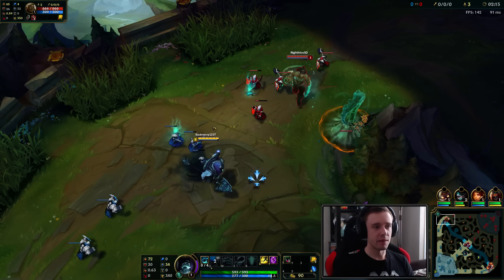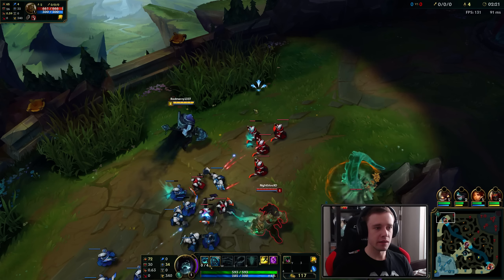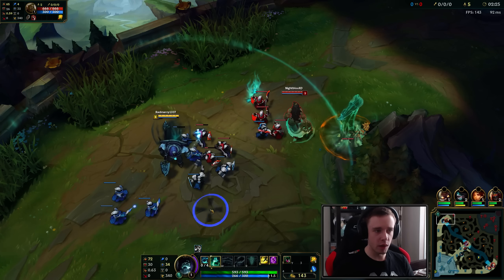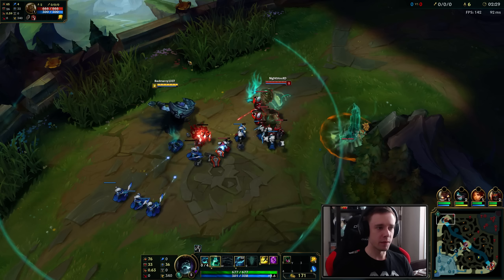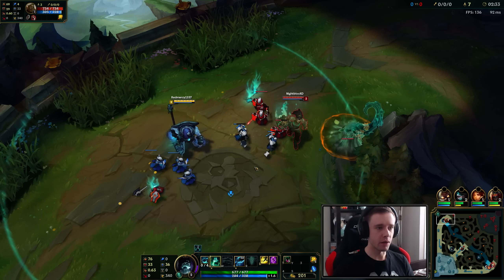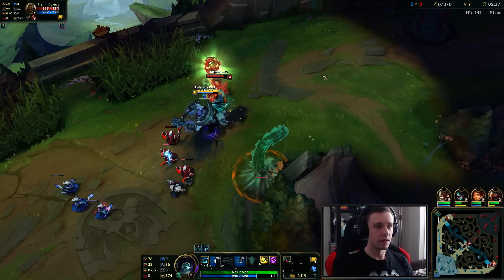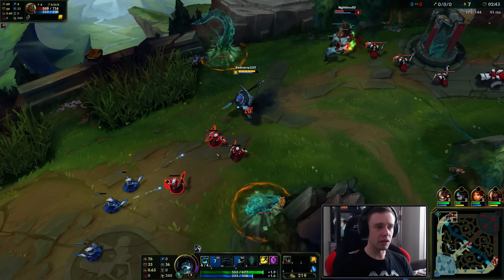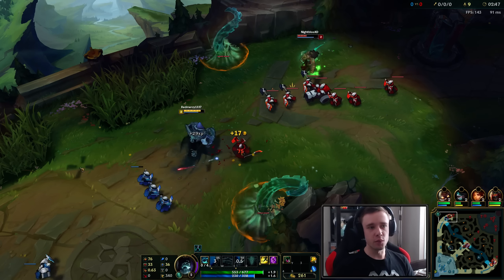You want to try last hitting with your Q whenever possible because you want to get these graves in the ground. Watch - I'm gonna kill one more and once I kill one more I will summon my ghouls so you guys will see how it works, especially with my E. I'll show you right here once I kill this one. And they jump on there - yeah, look at them go dude! Look at that - it's pretty insane man.